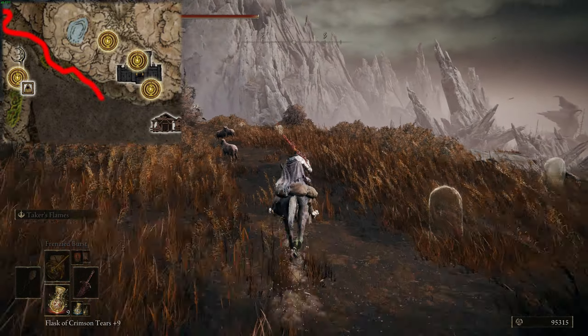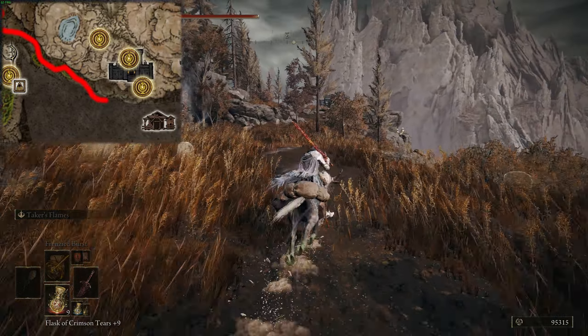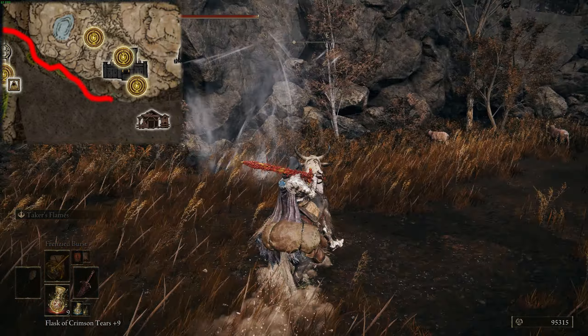Now continue on to the southeast, and you will come across a sealed spirit spring. You want to continue on just a little bit and head around this hill. Here you will find the pile of rocks to hit to unblock it.